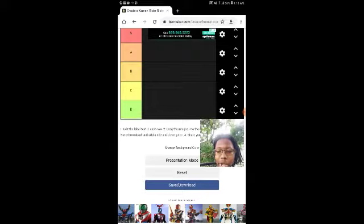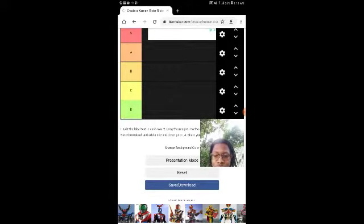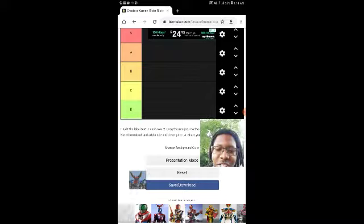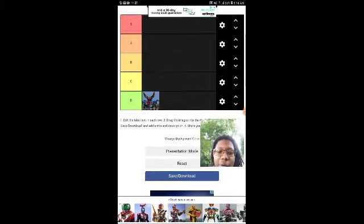First up is Kamen Rider Hyper Attack. In case you guys know TierMaker, the tiers are S for super, then A, B, C, and D — D being bad. Hyper Attack: I really don't like the head or how this suit feels and looks. It's powerful yeah, but I'll just put it in D. In terms of looks it falls flat, and it was only ever used in a hyper battle video.